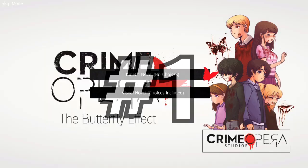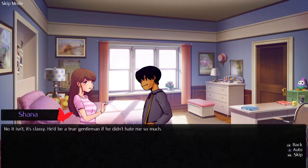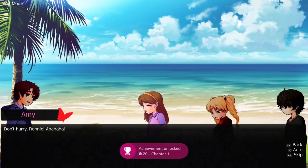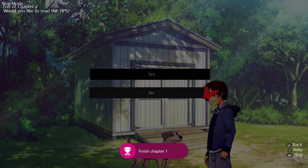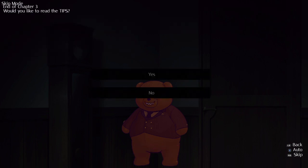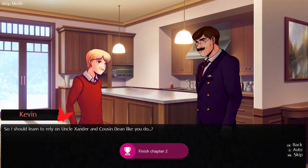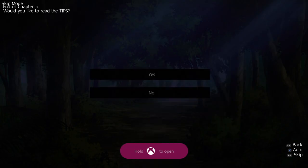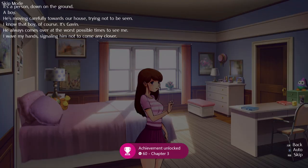In the number one position, we have a game that shouldn't surprise you if you're in the Gamerscore community: Crime Opera: The Butterfly Effect, which is a visual novel that can be done in two minutes. You will just be selecting the no-dialogue option every single time, so you don't even really need a guide. You will need to turn on skip mode to make it as fast as possible, but this is as easy as it will get in 2021, and I won't be surprised when it gets even easier in 2022.